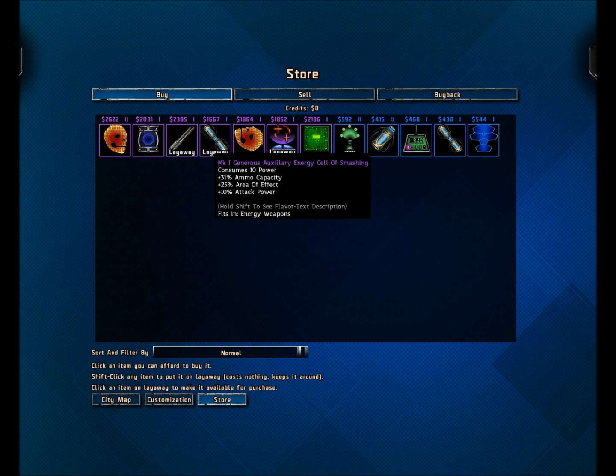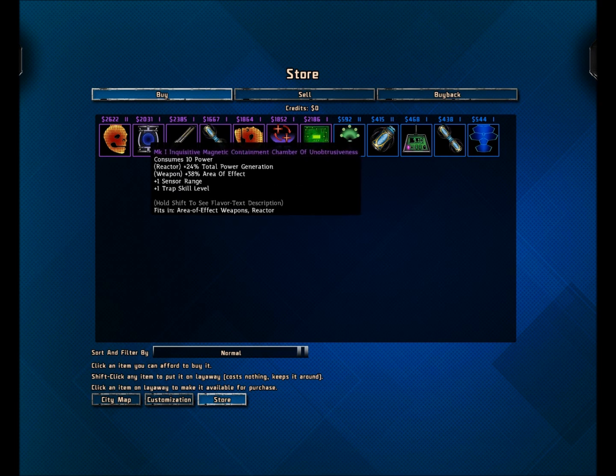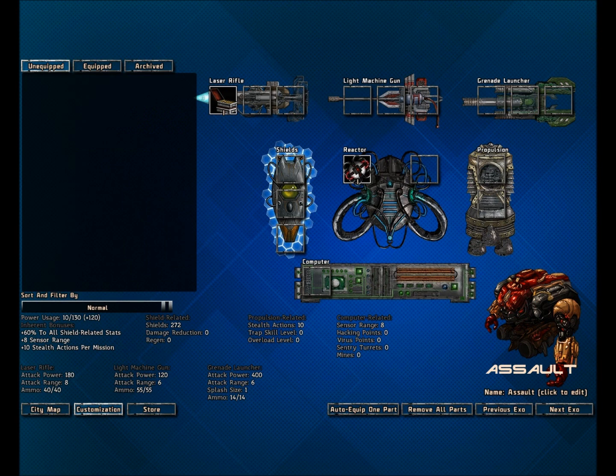Until then, this just provides ammo capacity, area of effect, and attack power. It'd be okay to shove it directly onto a laser gun. And then there's just this rifle barrel, which is just great for everything — we can shove it on a rocket launcher and it'll become much more effective against higher tier bots. Everything else didn't exactly seem that useful. So back to customizations — a bit of an explanation on what everything does.